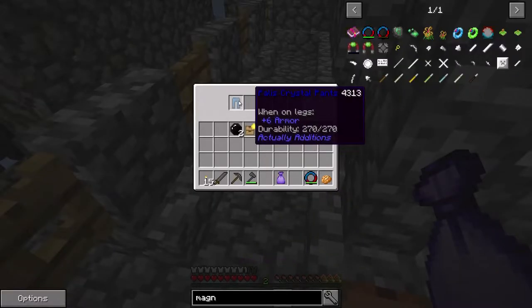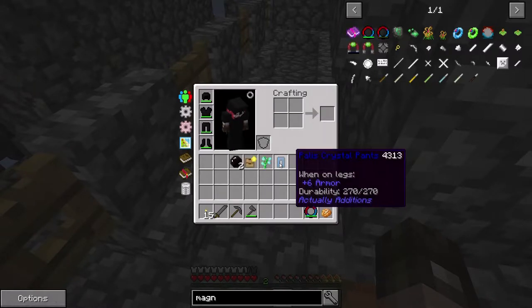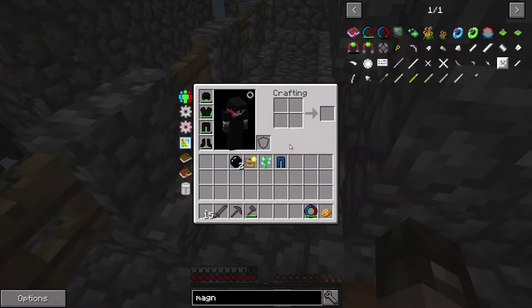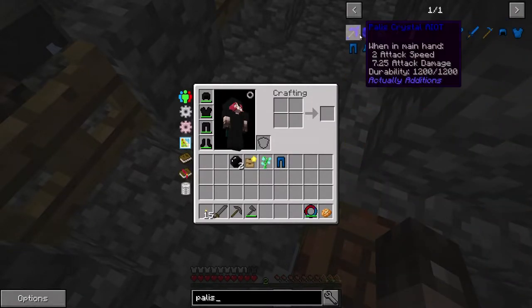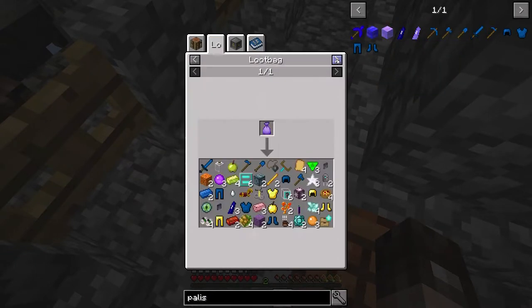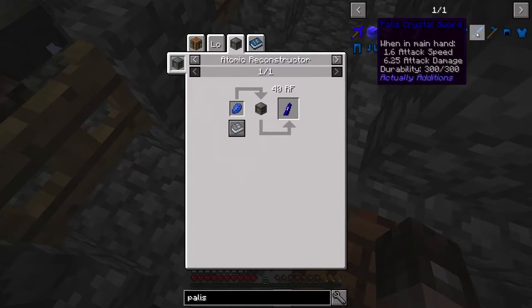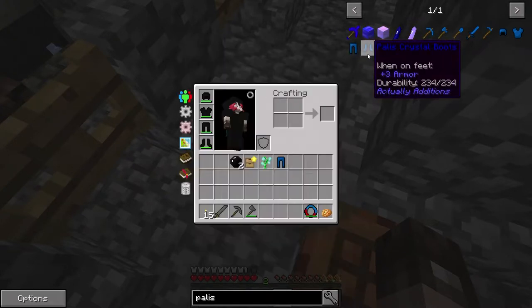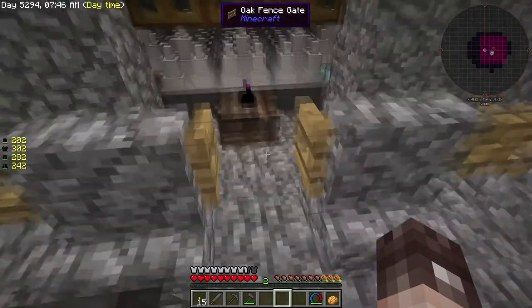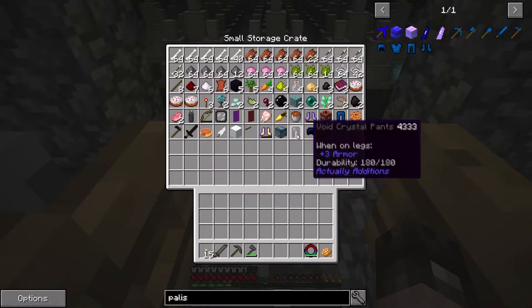For our epic loot bag we have got palace crystal pants. Six armor for legs — we've currently got five so they're not that much better than what we're wearing really. What the heck is a palace crystal? Ah, so that's lapis in the atomic reconstructor. Damage-wise it's a little bit better, but it's just a different sort of pretty armor I guess. I'm a little disappointed if I'm honest. I'm wondering whether we can actually break any of these things down, whether there's any kind of deconstructor or recycler.